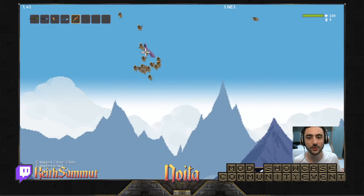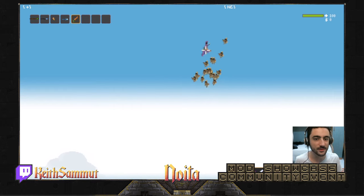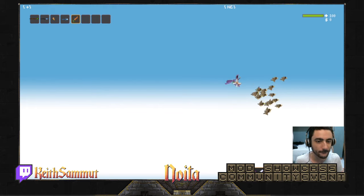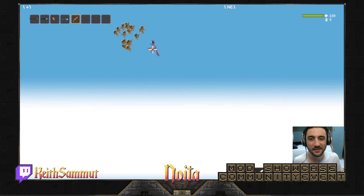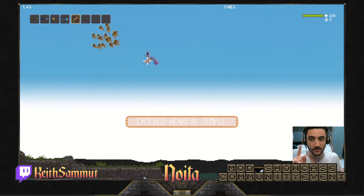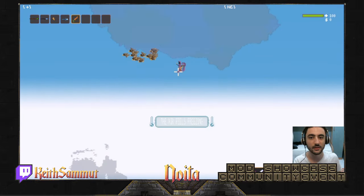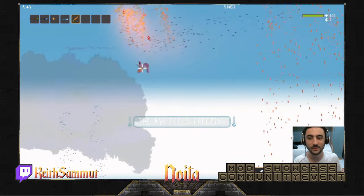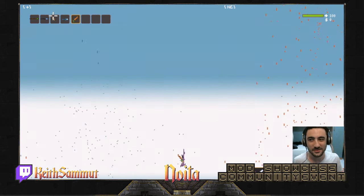They have flocking — they avoid walls too. These are sparrow birds. To make these was again very difficult — usually boids are implemented by multiple scripts, but I managed to implement their movement in one script. They act as projectiles, essentially. Oh shit, the fire — why, Noita, why?